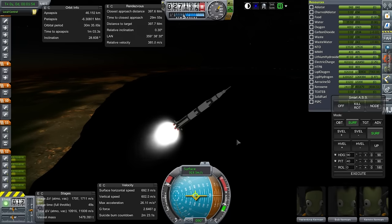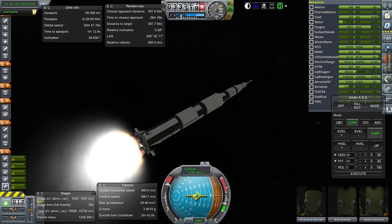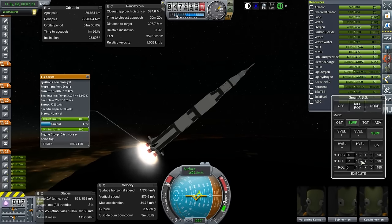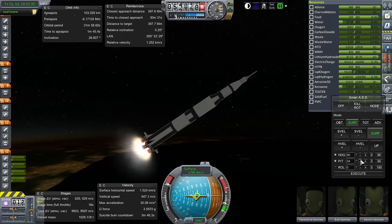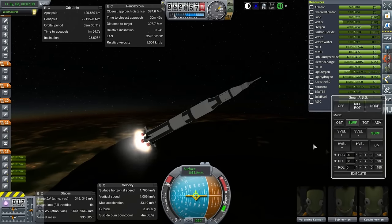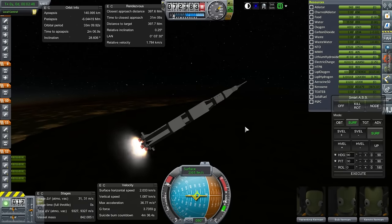Hold at 40 degrees for now. At some point the center engine turns off, but I'll just shut it down manually. The target time to apoapsis is 1 minute and 40 seconds, so we should probably moderate. I'll shut down the center engine right around here. As long as we have time to apoapsis of 1 minute 40 seconds, we should be alright. I'll keep the pitch to 30 degrees, but we were a little bit steep this time.